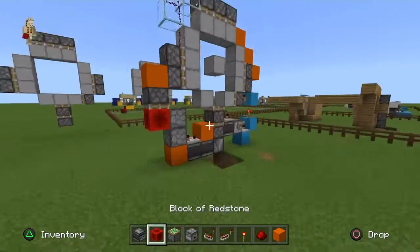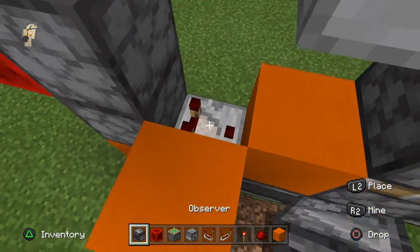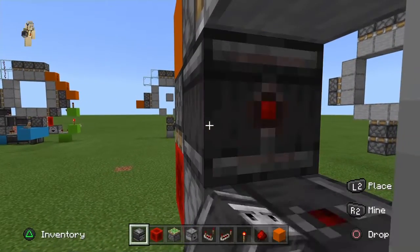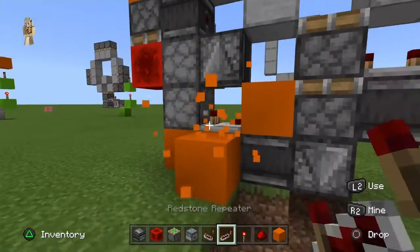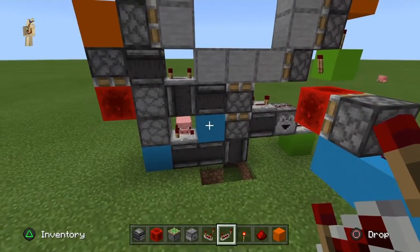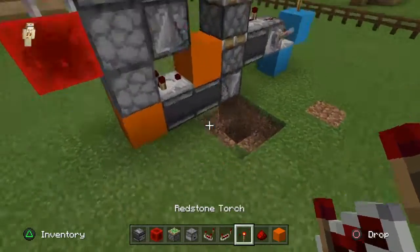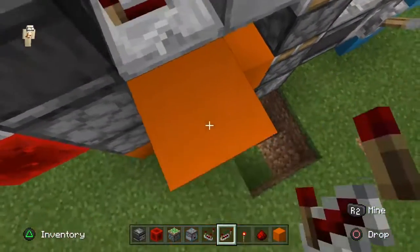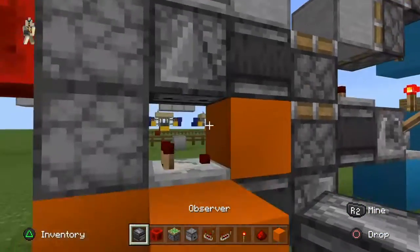This is where it gets a little bit more difficult. We're going to build upwards here and place an observer looking down at that — so this is how it should be. Then we're going to place an observer going out of that one. Now we're going to place another observer, another comparator going into this block on four ticks, and a repeater on the observer coming out of this.